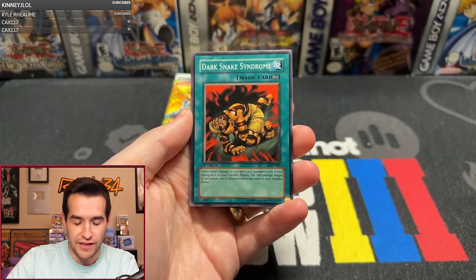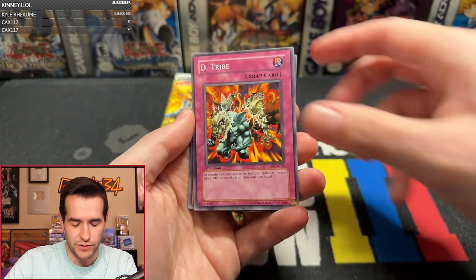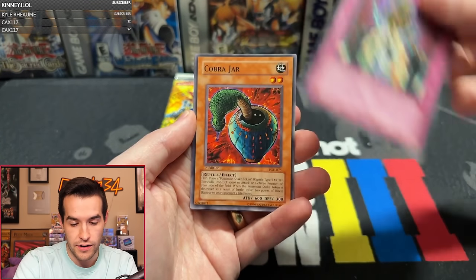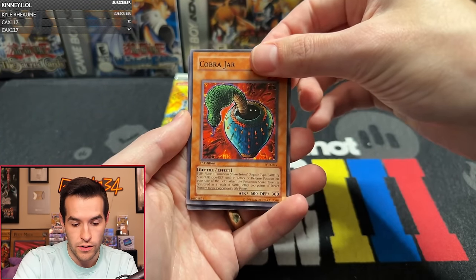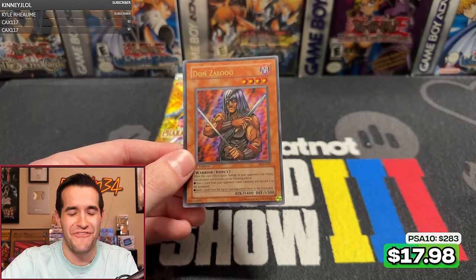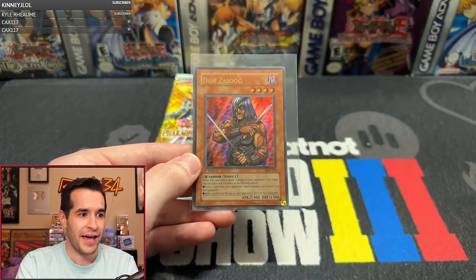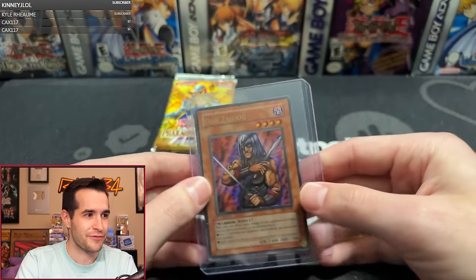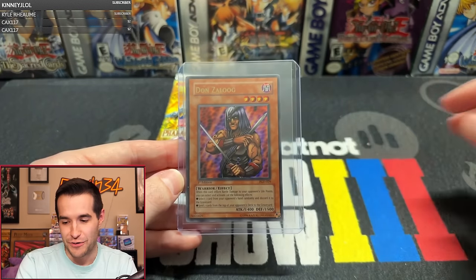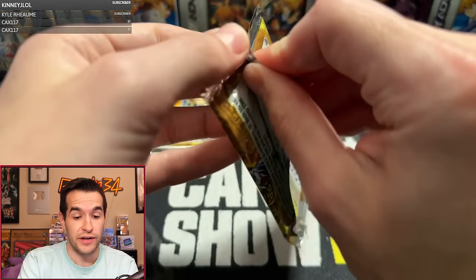Gravekeeper's Assailant. Come on, give us an Ultra or a Secret or both please. Non-Aggression Area, Ruxon Special, D-Tribe, Bird Face, Ride of Spirit, Cobra Jar — and Dawn Zalug! My favorite Pharaonic Guardian Ultra, really one of my favorite cards in general. There we go, Adam! Congrats, that's an Ultra Rare — that is super cool, that is my absolute favorite. Look at him, he's incredible. Let's go! That's huge. First Ultra or Secret of the entire box!